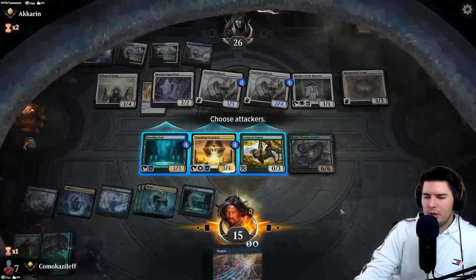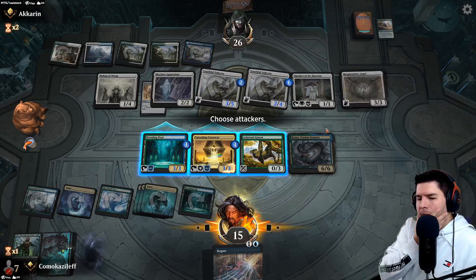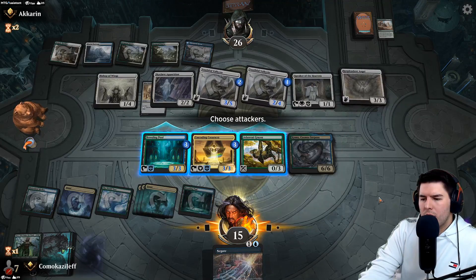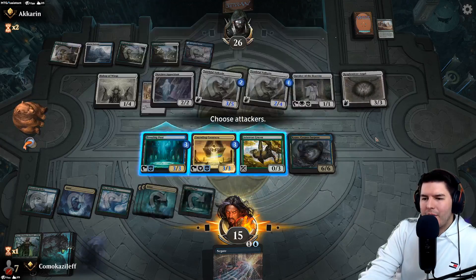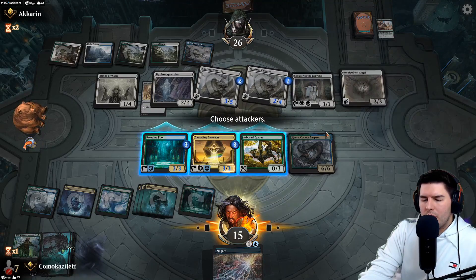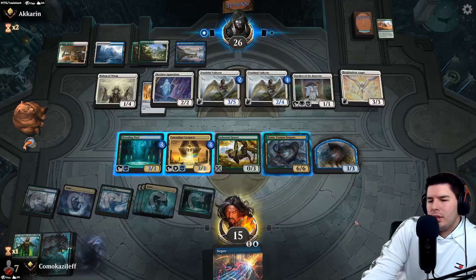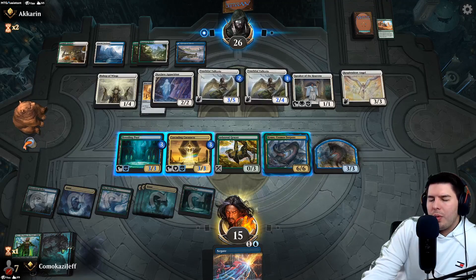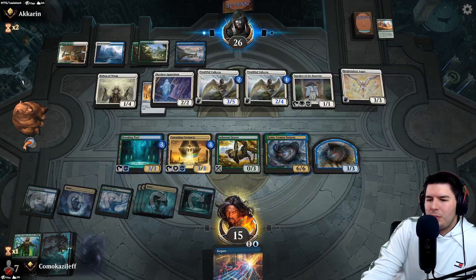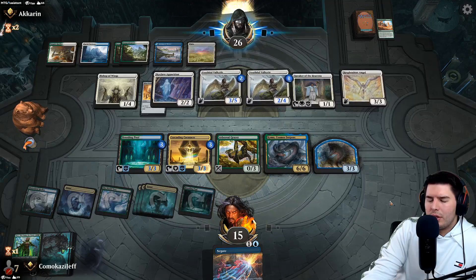I want to hold on to the Negate so I don't want to lose Breeding Pool. Do I need to tap down Resplendent Angel or Speaker of the Heavens right away? I'll tap it down if they play another creature. It looks like they're going straight to combat. I meant to tap down Resplendent Angel but didn't get to it in time.